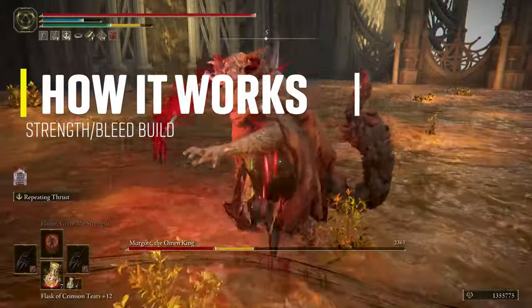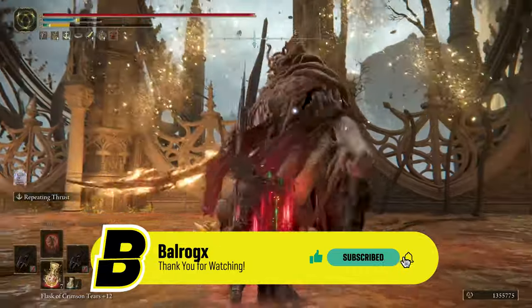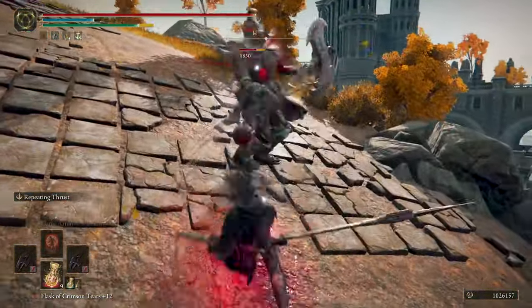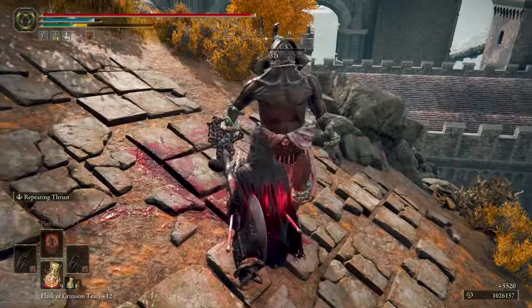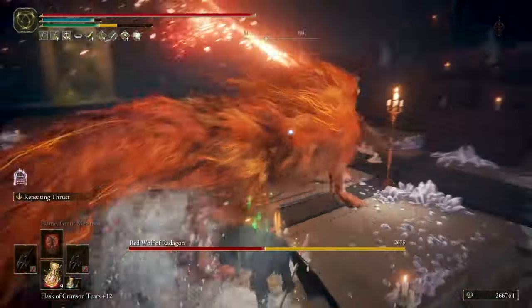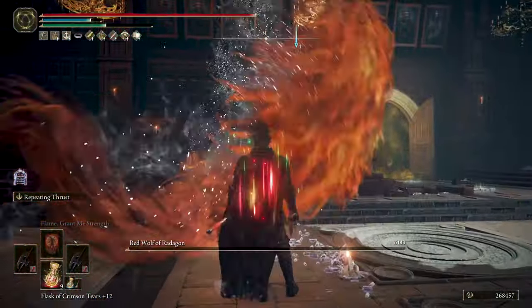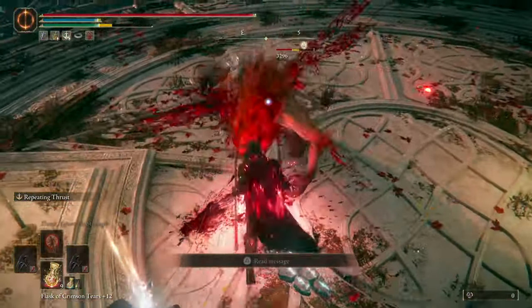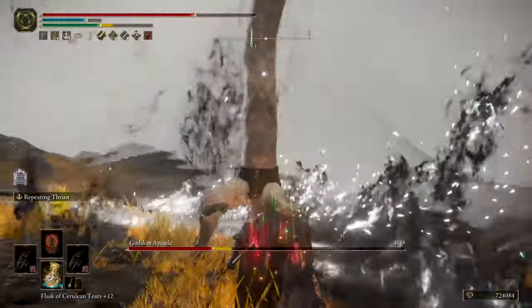So first let me tell you how this build works. It's a strength-Arcane build that takes the best from both worlds: physical damage coming from weapon strength scaling, and increased blood loss buildup coming from Arcane. In this build I'm dual wielding a weapon I never thought was gonna be this good. The combos are extremely great, satisfying, and quick. Also, the long reach of this weapon is a great advantage against all enemies and bosses — you fight them at a distance to avoid damage easily.